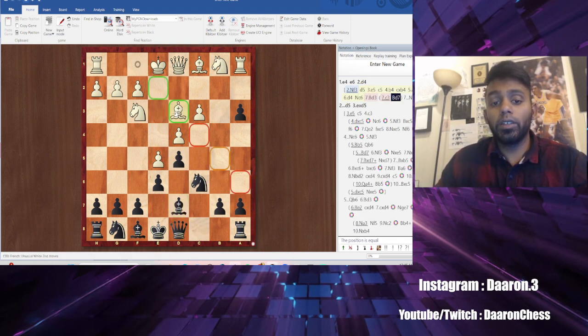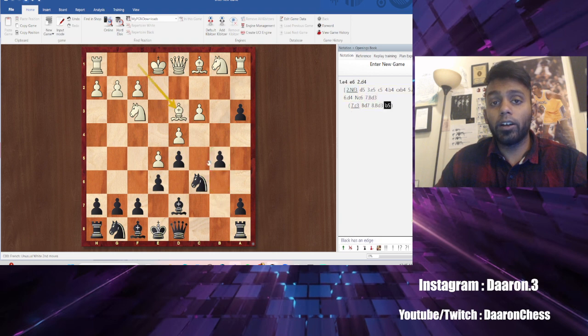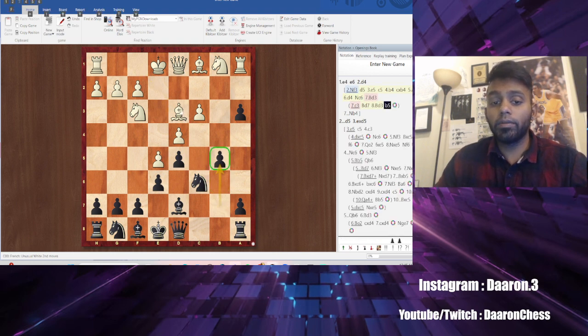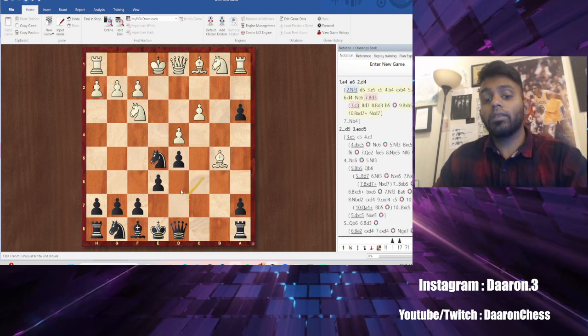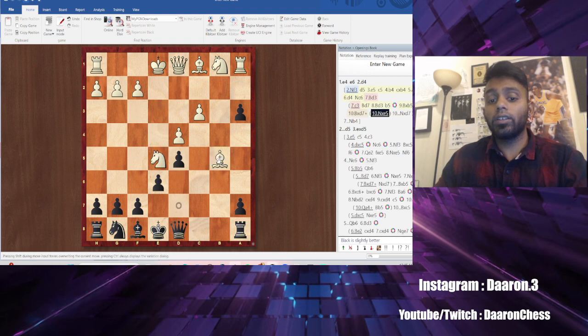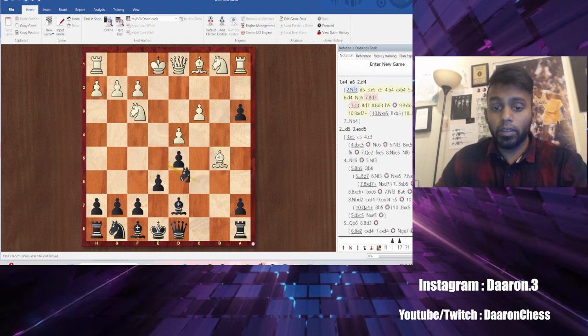So bishop d7, bishop d3, and now we go b5. It looks like a free pawn, but if bishop takes, we go knight takes e5, using the pin trick. Once again, if they take, we take backwards. And if they take, we take here, and we are super happy. So b5.